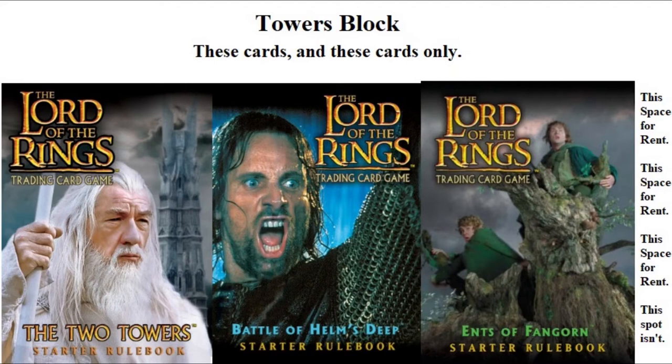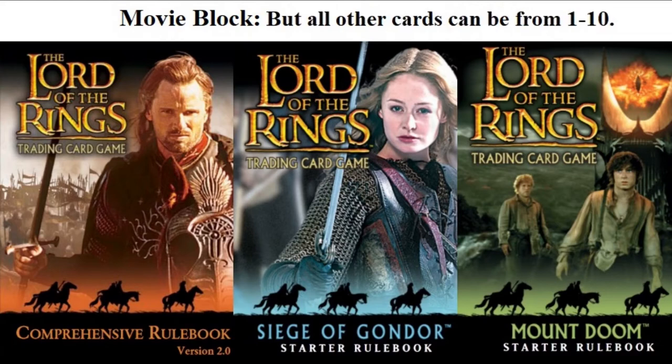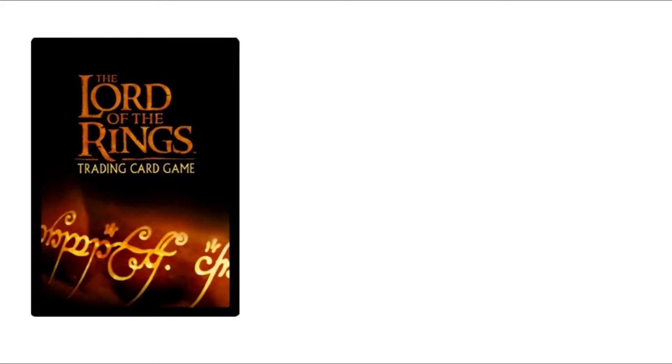The next available option is Movie Block, where you use the sites from series seven through ten — pulled from the final movie — but all your other cards can be from series one through ten. You're playing a Return of the King-based game and have series seven through ten available, but you're still allowed to reach backwards and mix in your favorite cards from series one through six. Or maybe your group would prefer using series one through seven only, which is referred to as King Standard.